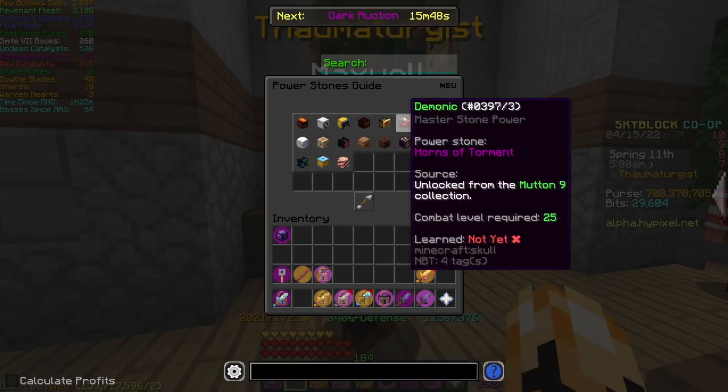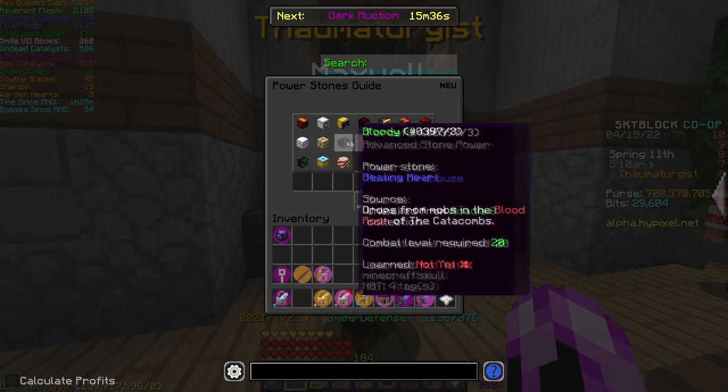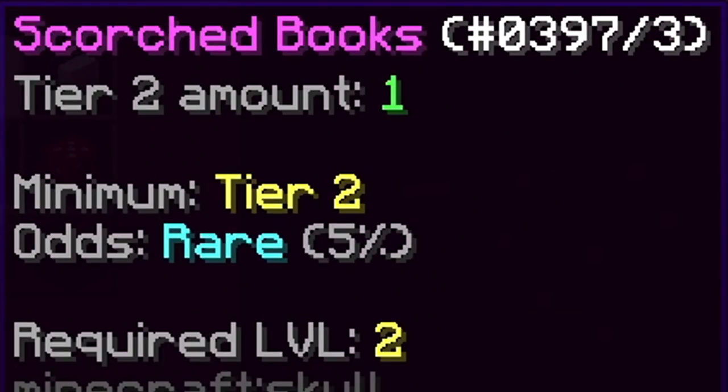We don't really know what all these new stones do because we haven't unlocked them yet. They also have a combat level requirement to apply, but these aren't too high — the highest is level 35. The first new one is Scorching; you obtain this from the Infernal Demon Lord boss, which is basically the new Blaze Slayer. The minimum tier to get it is tier two and it's quite common at a five percent drop chance.